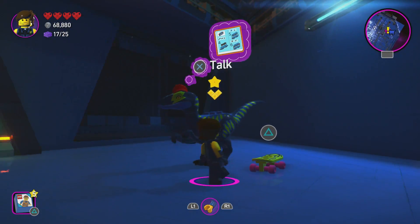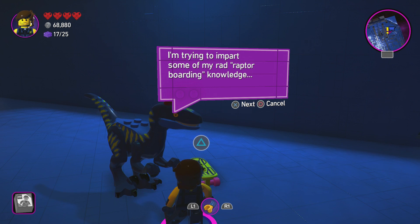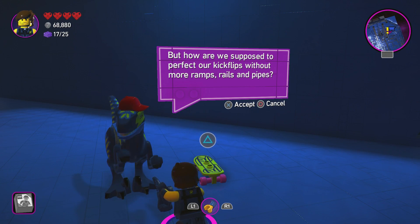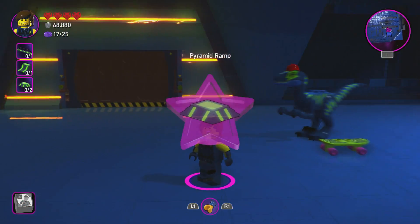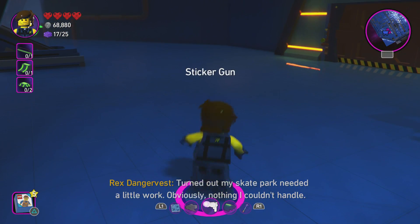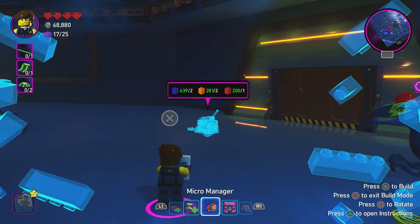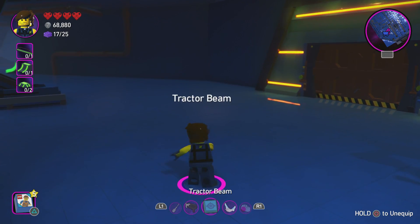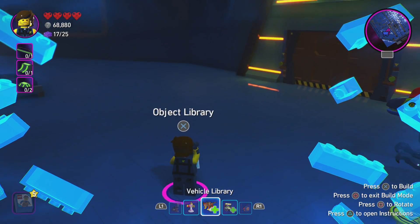What's up? Rad raptor — what's up? I'm trying to impart some of my rad raptor boarding knowledge. The music is so much better! But how are we supposed to perfect our kickflips without more ramps, rails, and pipes? Okay — grind rail, what do you want me to do, where do you want me to build these? My skate park needed a little work — obviously nothing I couldn't handle. Let me get to my builder page — people object, vehicle object.